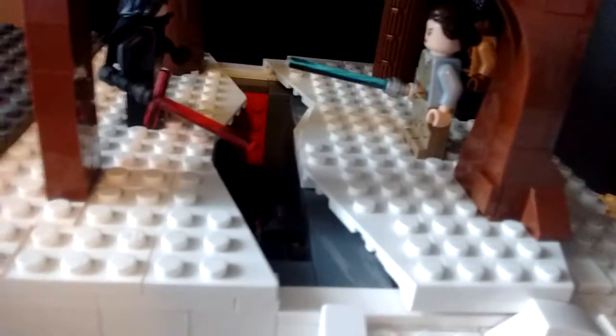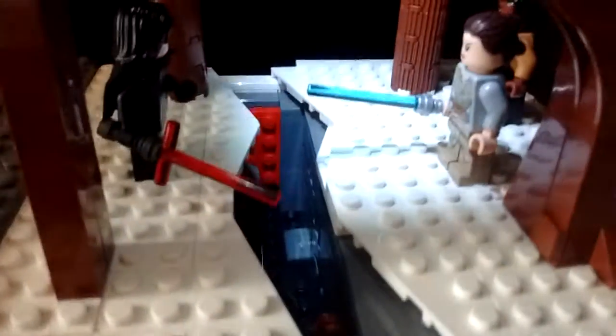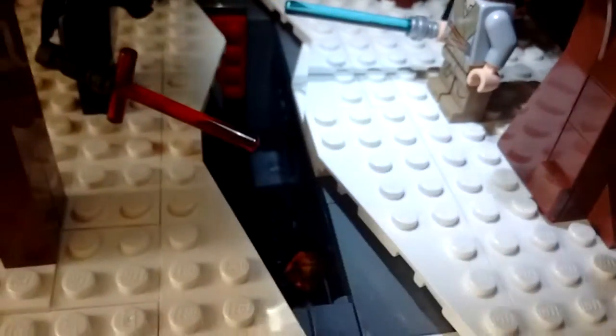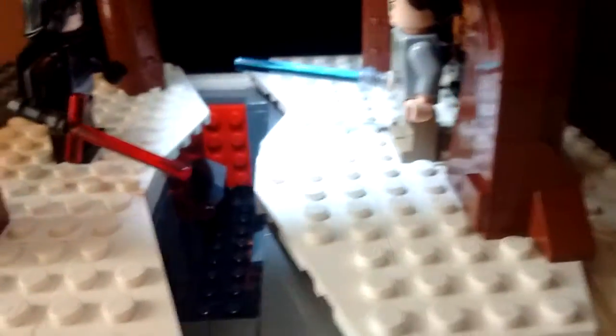Inside, I have a little crater. I used some black plates to go on top of the white plates here, and then I encircled that area with some dark gray bricks and lots of different slopes. Inside, I have some clear orange, red, and yellow pieces, and some of it sticks out right here if you can see it. I also have some red plates over there just to signify some lava or fire.